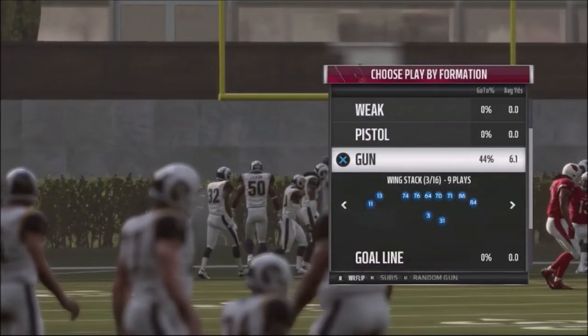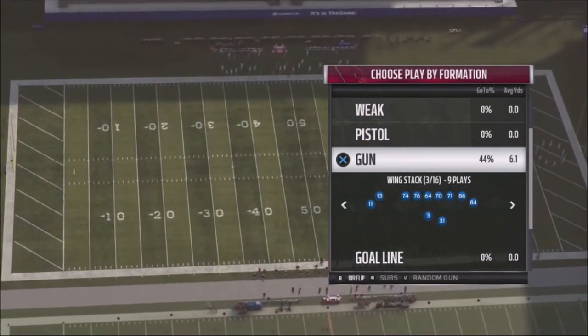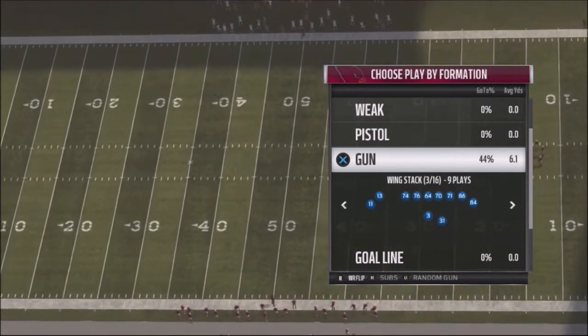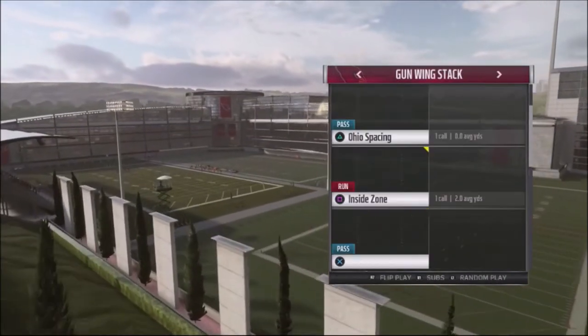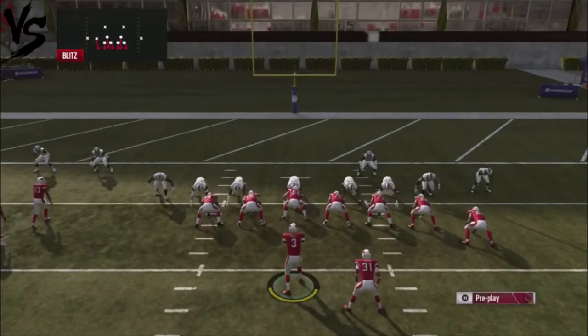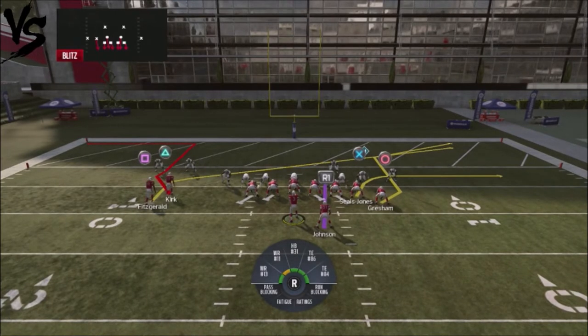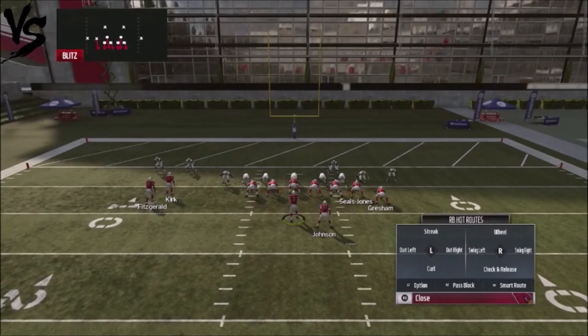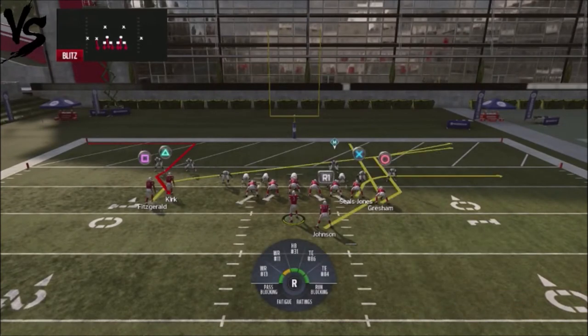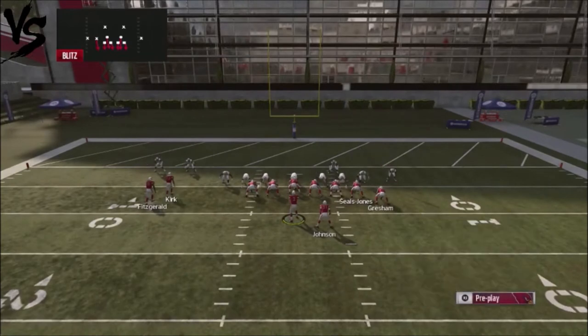Once again it's the Gun Wing Stack. Your primary wide receiver — your best receiver — you want to put them on the lower part of the stack. Larry Fitzgerald is my better receiver so I put him in the wide receiver flip position. The play is the Double Corners. Most players don't use aggressive man blitzes in the red zone — a lot of good players will use zone and force you to make reads. So I'm going to take my backside receiver, number one wide receiver, and put him on a slant route as the first read.